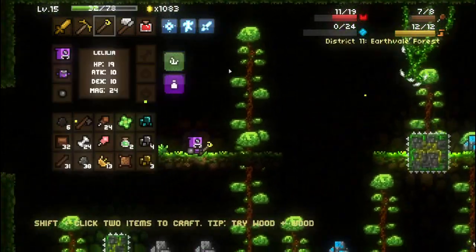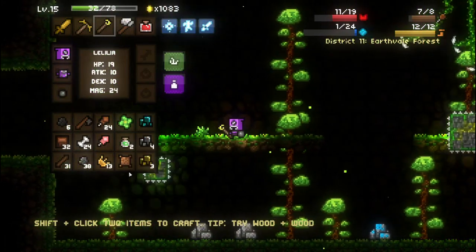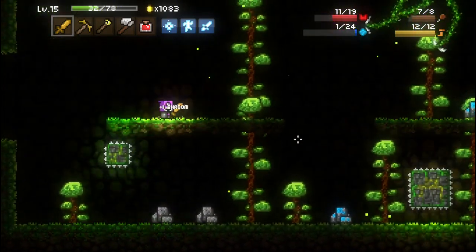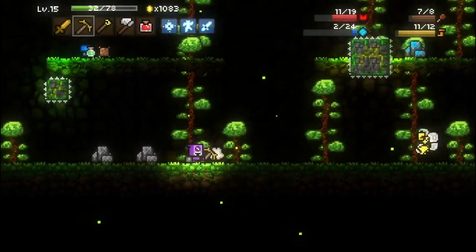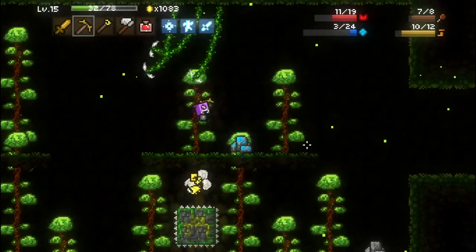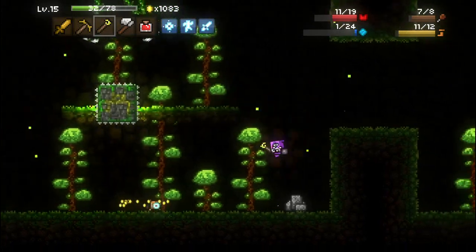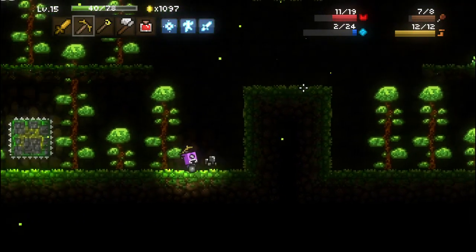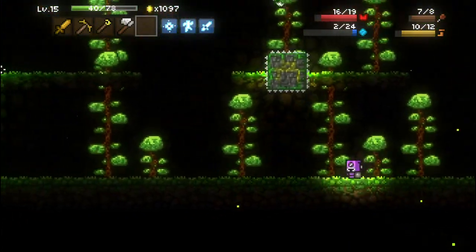Wow, okay — didn't really drop much. This class can't really use that. There's some diamond. We've killed that enemy for the first time ever — it may not be a boss, but it's the hardest enemy I've ever faced in the forest. The lightning attack is doing our exact magic damage, so the higher we get that, the more damage it'll do — good to know.